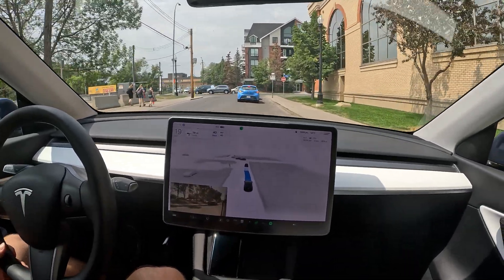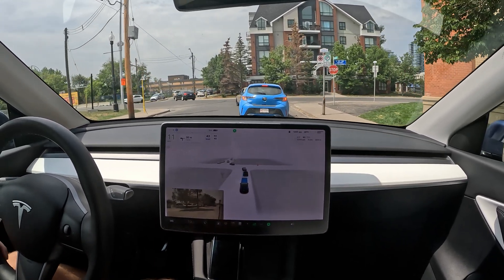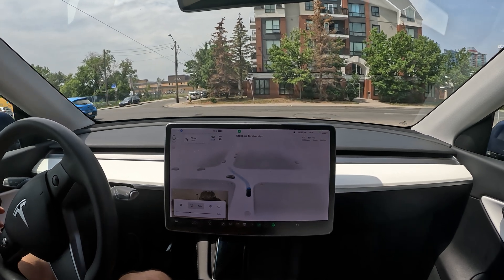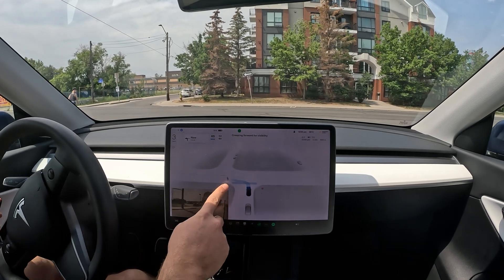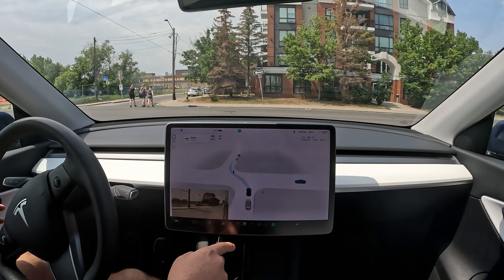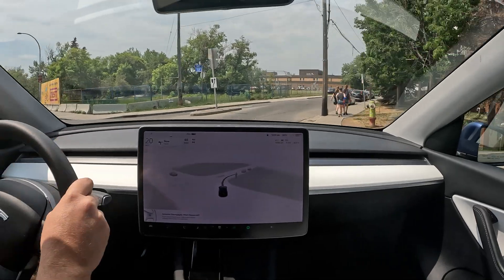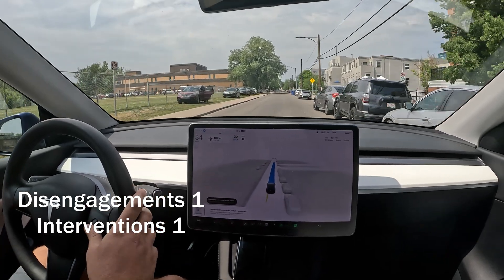Last time I did this test with 11.3.6 I got two disengagements and around seven interventions, so this is going to be pretty cool. Those pedestrians are crossing right now, you can see them on the screen. Okay, now it's not clear anymore - there are cars - and we're stopping in the intersection. Yeah, disengagement number one.